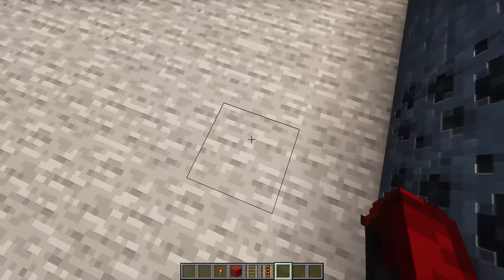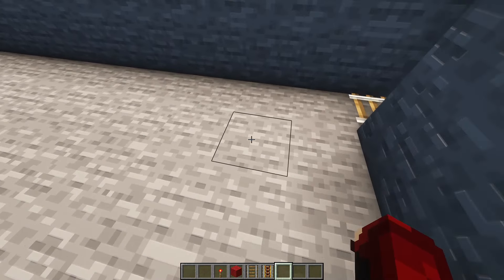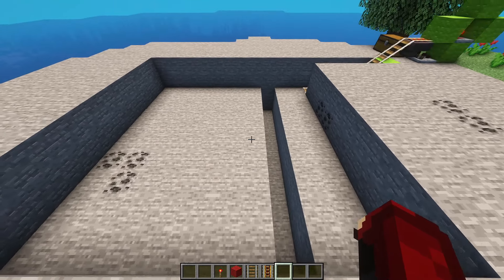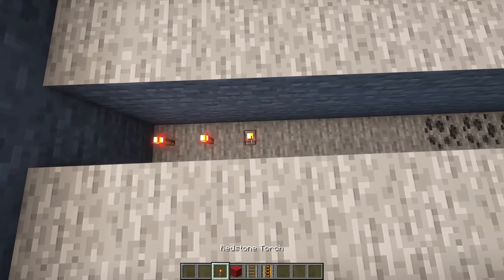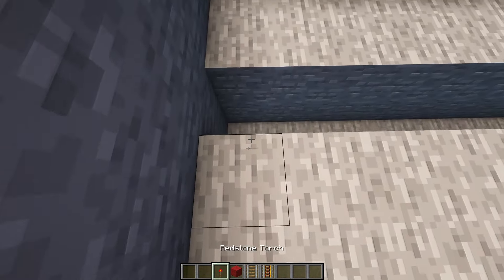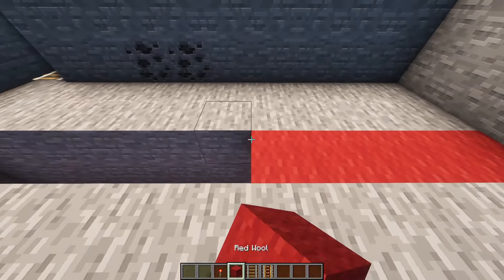Now come inside this trench area. You want to come two blocks away from the wall and dig out two blocks going from one end of the farm to the other. Once you've done that, do it on this side as well. Now place redstone torches in the bottom and then solid blocks on top — I'm using red wool so you know where the redstone is going to go. Do this on this side as well.